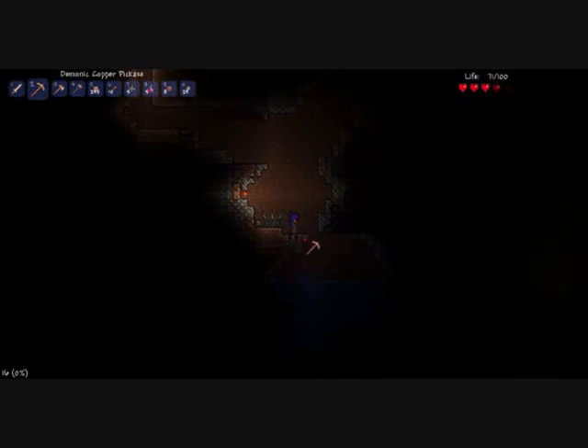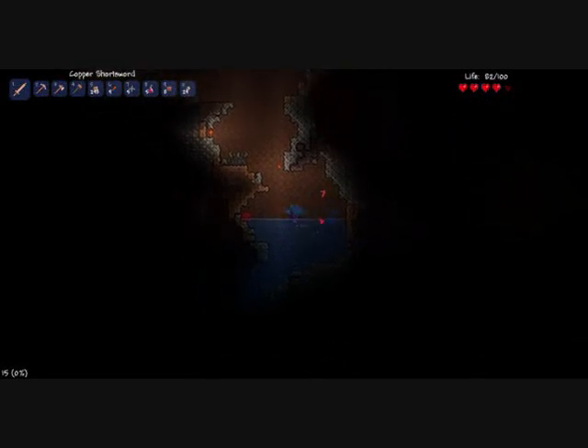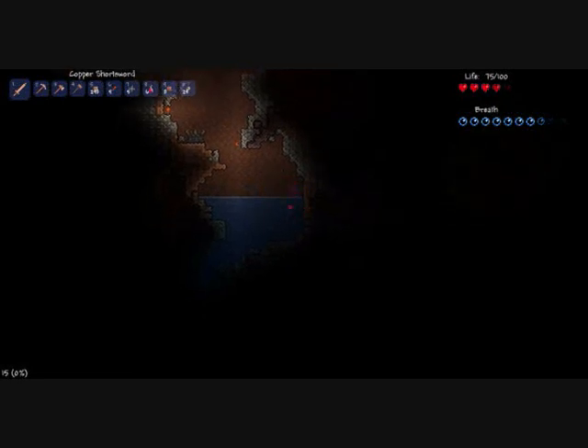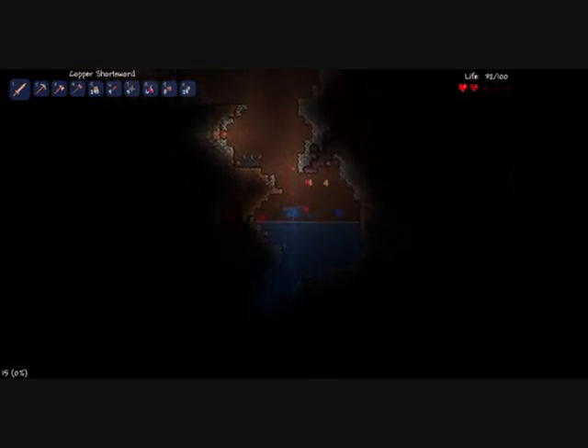If you look up there, my life is slowly regenerating when I stand still. There's some water here. When you go in water with a torch, it just goes out because flames can't be underwater, as most people know. I'm failing because the enemies can't really sink, so when I rise to the surface I just get owned. I've got some lesser healing potions, which you can find in pots or maybe chests. I found a goldfish that can restore health.